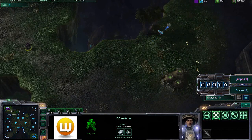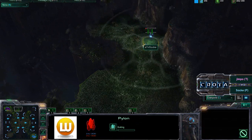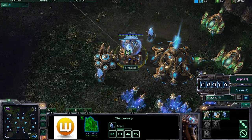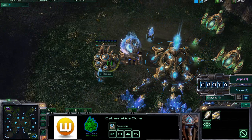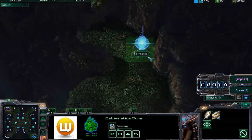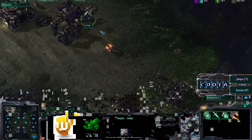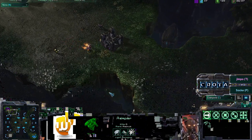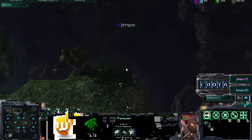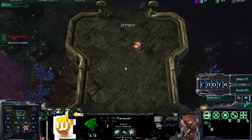The marine is unable to catch up — the probe has a 2.81 movement speed compared to the marine's 2.25. Sock now places a proxy pylon and starts researching the warp gate ability, meaning stalkers are going to be warping in very far across the map. A bunker is being placed down and a reaper is moving out, possibly looking for that proxy pylon — but the reaper is unable to find it.